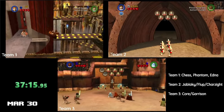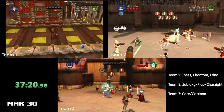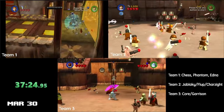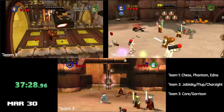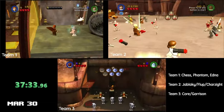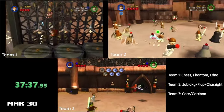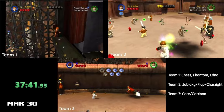Next up on the 30th, we had a couple of runners organize the first ever TCS Any% Relay. The format was a three-way race between three groups of runners who split up the episodes, so each person would do different segments of the run. The runners that took part were ChessWiz, Karkoon, Gilded Phantom, Core Competence, Garrison Larson, Charizard, Virtual Flip, and Jablakey. I'm not going to spoil the outcome of the race, so if you're curious to see how it went, go check out the full VOD of the event in the description of this video.